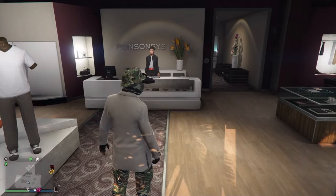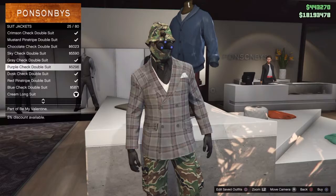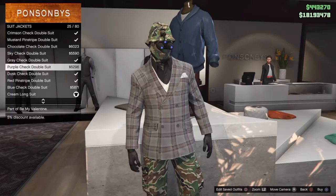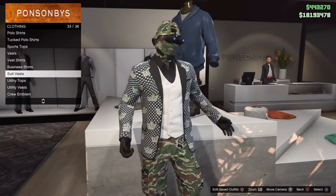For the first step, make your way to any clothing store — it does not matter. After you've done that, go right to tops, go to suit jackets, go all the way down to where it says sports coat. Pick the sports coat, buy it, back out. Go all the way down to where it says suit vest, go down once again, go to white suit vest, buy it, back out.